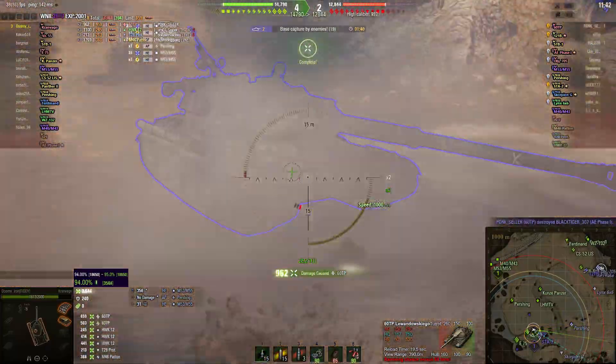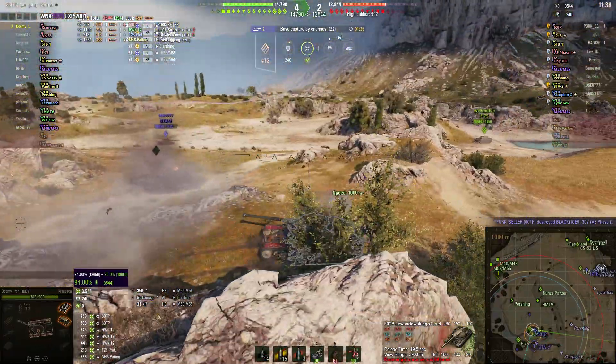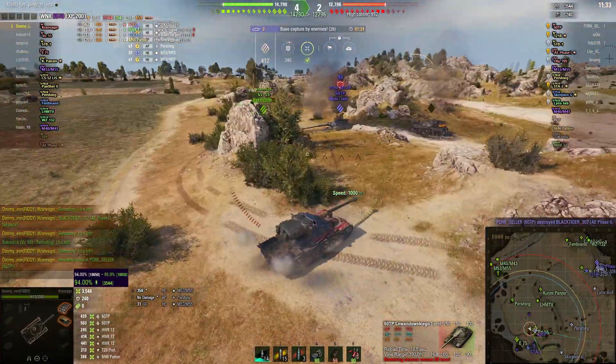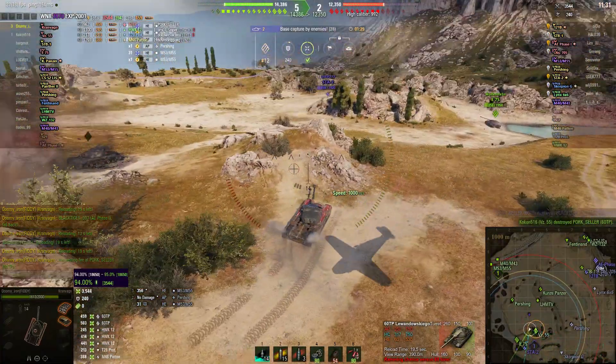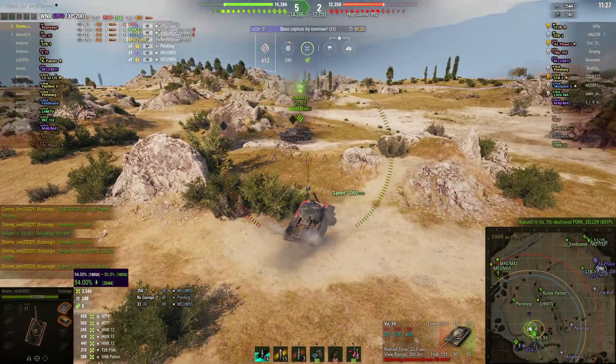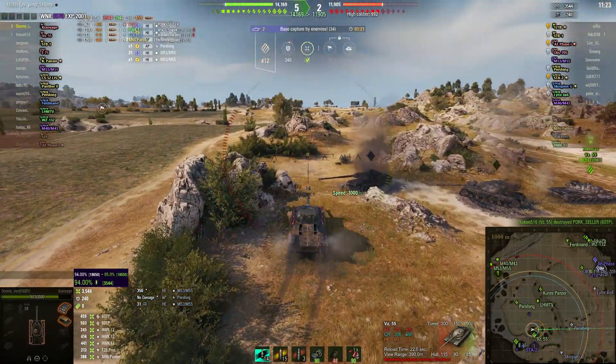Puts one shot in, second shot in, and third shot bounces, so he pulls back straight away. Now the 60 TP has a very long reload, so if you know he's just fired, you've got a potential to clip him out while he's waiting. And the BZ-55 takes him out while Termi's on reload.